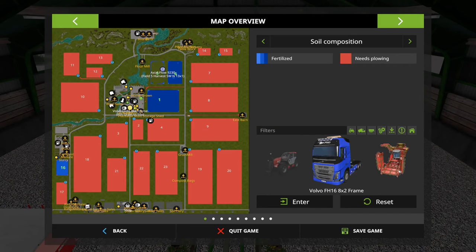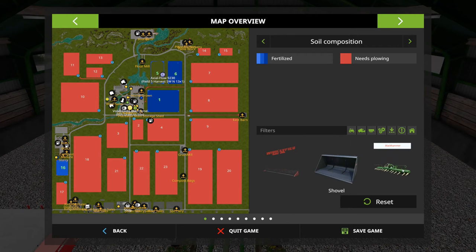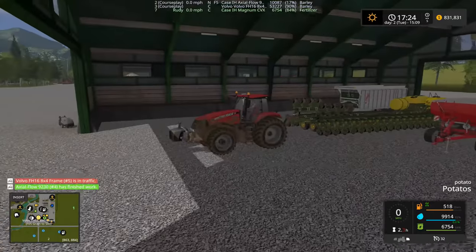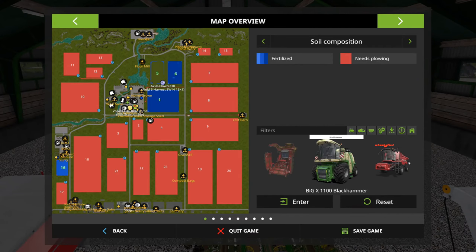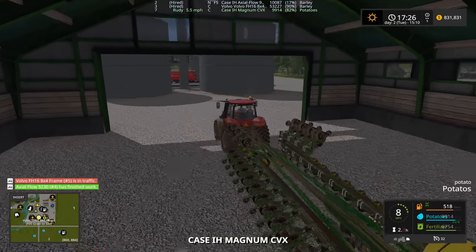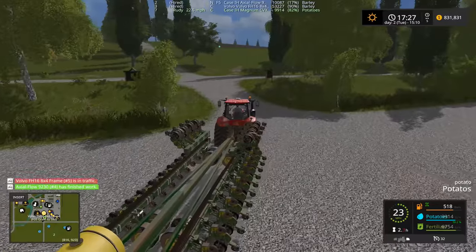Let's see where the corn header's at. There's the regular header, there's the corn header and it's over here by the pigs. Okay hang on — there it is, right where I'm at. I could just do that. Alright let's get this seeder off and running. There's the header — the corn header.